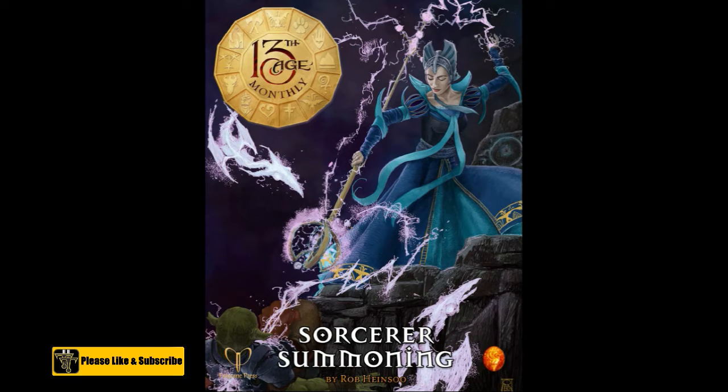It is called Sorcerer's Summoning, and it is by Rob Heinsoo. You can get the 13th Age Monthly subscription that gives you a PDF at the end of every month between 8 and 15 pages. If you don't want to pay for the entire monthly subscription, you can also buy each individual PDF for $2.95 a piece. If you do get the subscription, you also get a bonus where you can download all of Ashen Law's public play adventures — there are quite a few of them, probably about 20 to 40 of them, so it's a nice little bonus.